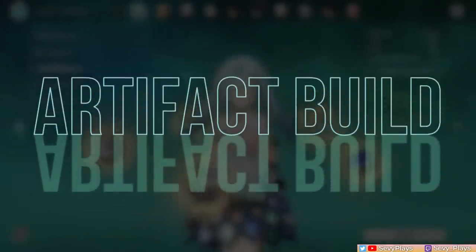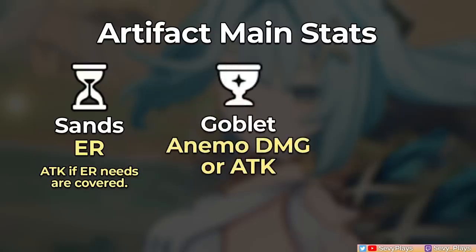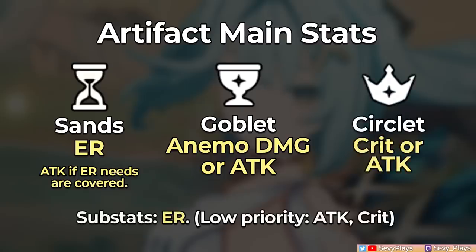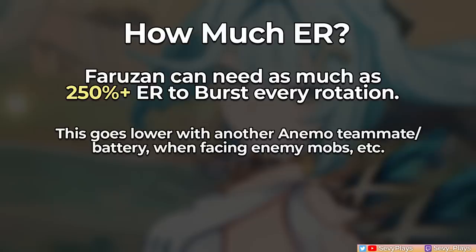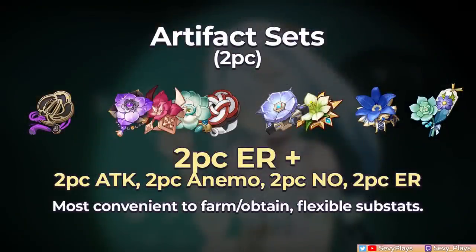Now let's go through her builds, starting with artifacts. A huge must-have is an ER Sands due to her energy requirements. If she's at a high constellation or you're okay with not bursting every rotation, then an Attack Sands can be negotiable, but generally an ER Sands is the most recommended route. Then you can go for an Anemo Damage or Attack Goblet, and a Crit or Attack Circlet. For substats, prioritize ER rolls, then Attack and Crit rolls. To burst every rotation, she needs upwards of 250% ER, which goes lower with another Anemo battery or when facing enemy mobs, and even more so if bursting every other rotation. For artifact sets, a convenient option is a 2-piece ER set plus a 2-piece Attack, Anemo damage, Noblesse, or another ER set.